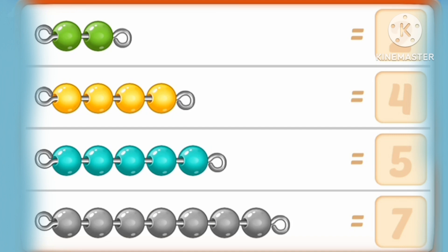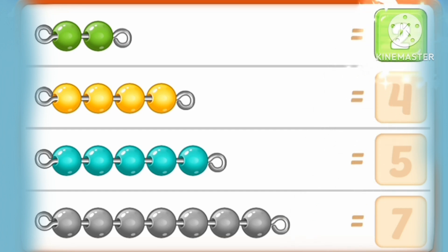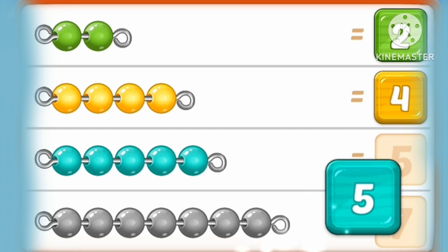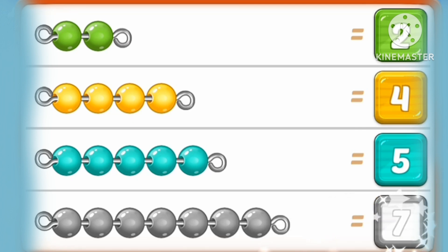One, two. Two green marbles. One, two, three, four. Four yellow marbles. One, two, three, four, five. Five marbles. One, two, three, four, five, six, seven. Seven marbles.